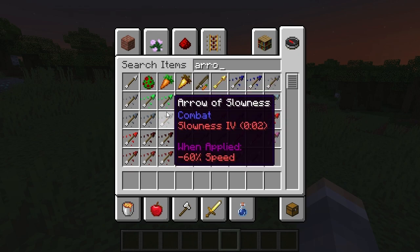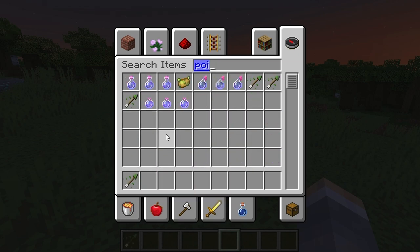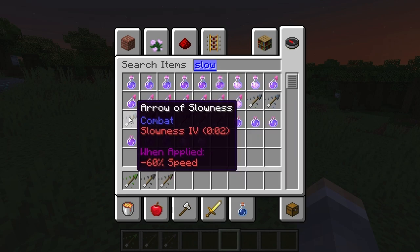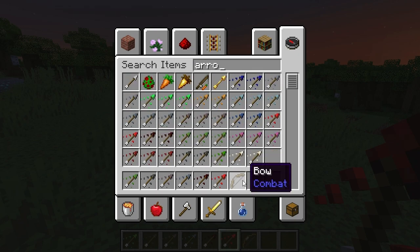That cuts our list pretty much in half. Now we're looking at the others: harming, slowness, and weakness. Pulling out a couple — poison is one of them, weakness, slowness (the higher the slowness the better), harming. And if you're in Bedrock there's an arrow of decay, but arrow of decay does not exist in Java — sometimes Bedrock has things Java doesn't. Also healing technically counts.